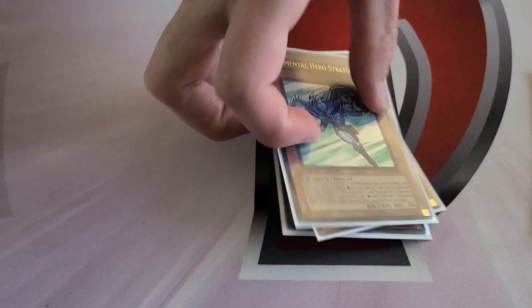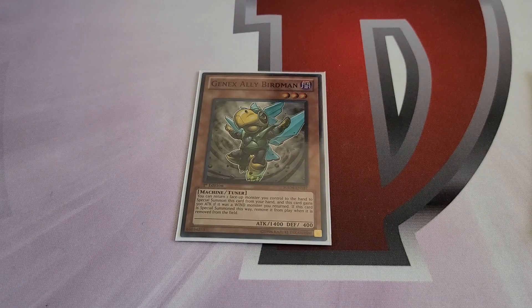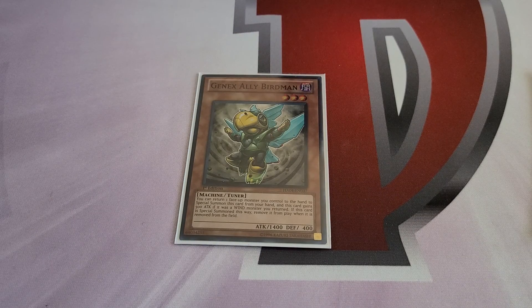Birdman is a combo extender — a holdover from when we were on the Atlantean OTK strategy: Diva into Infantry, special summon Birdman by bouncing Diva back, resummon Diva, get Attack Squad, do a bunch of fun stuff. Even without Attack Squad in the deck, Marksman can summon it from the deck. We don't play that though because we have Miracle Fusion. Birdman could be cut for Abyss Soldier, which is another good water synergy monster — this deck can struggle with Zenmaines and Abyss Soldier is a really good out to it.